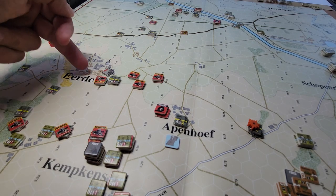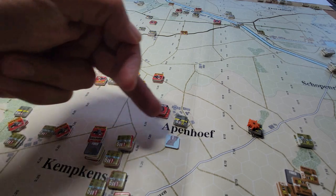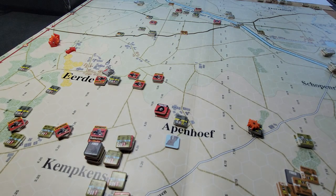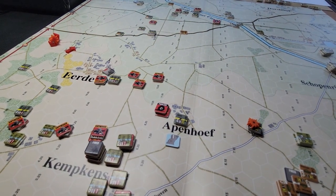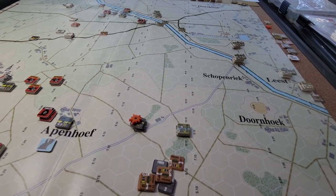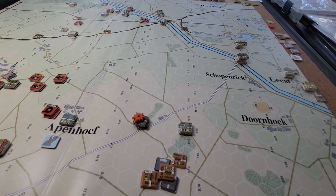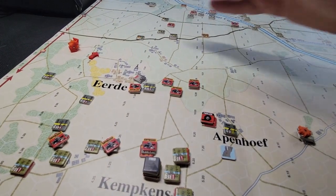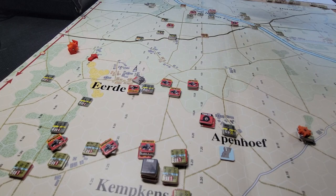The Germans rolled and their mission was to come through here to take Kemkins, and then they had a secondary or alternate plan to move on to Schopenhreich — pardon all the anti-Euro pronunciation of words, just deal with it. So that was their main plan.